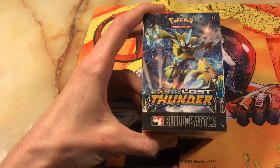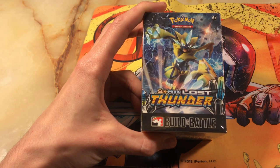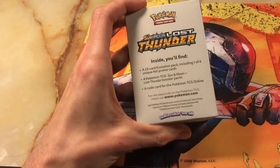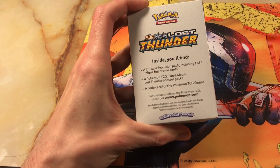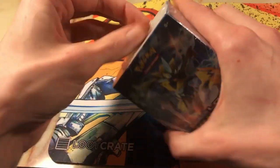What's going on everyone? I'm Ryan Tyberski and welcome to this episode of TCG Library. Today we're checking out the Pokemon Sun and Moon Lost Thunder Build and Battle Box. You get a 23-card Evolution Pack, 1 of 4 promo cards, and 4 Sun and Moon Lost Thunder Booster Packs. So let's get to it.